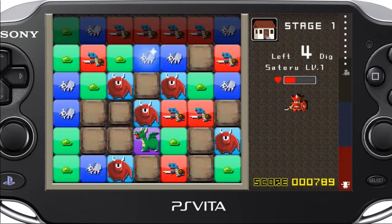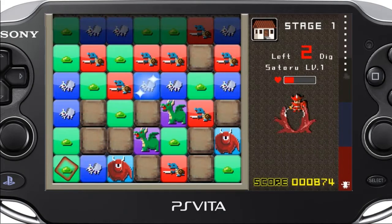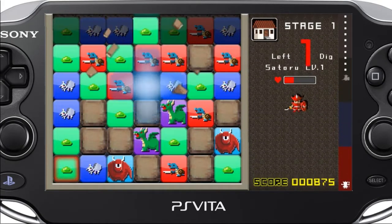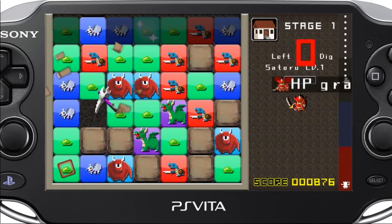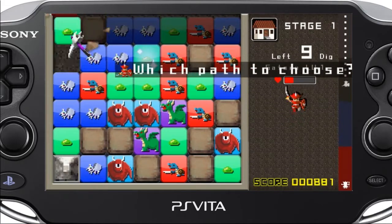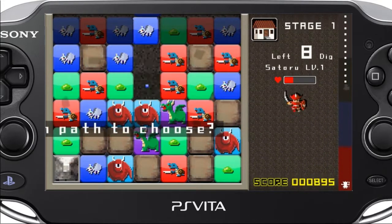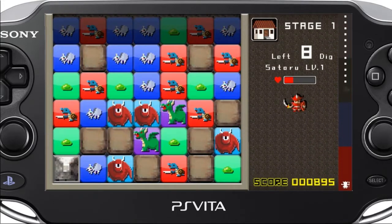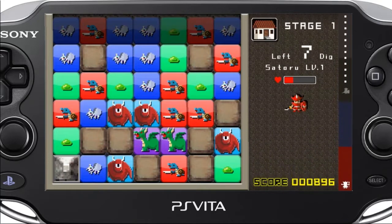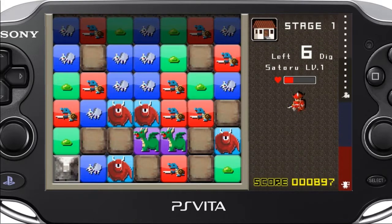But basically it's just a timed match 3 game. You're trying to kill the hero before he gets to you. Here's a life bar you can see there. The life bar increases as you go up in levels — they'll add different colors to it, like a yellow or a green or orange if I remember. But this game is really fun. It's really simple to play, because it's just basically a match 3 puzzle game. They basically boiled down what the Badman games were into a simple formula.